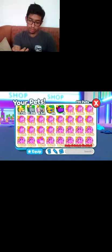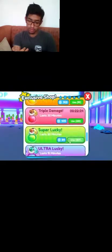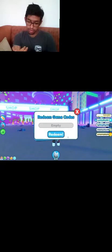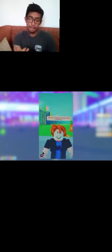Step one: go to the shop and redeem code '404 roblox.' I'm going to pause it right here. As you can see, you can actually redeem this code. I put in '404 roblox' - and it says 'successfully redeemed.' That's how we're going to get our huge hacked cat inside Pet Simulator X for absolutely free.